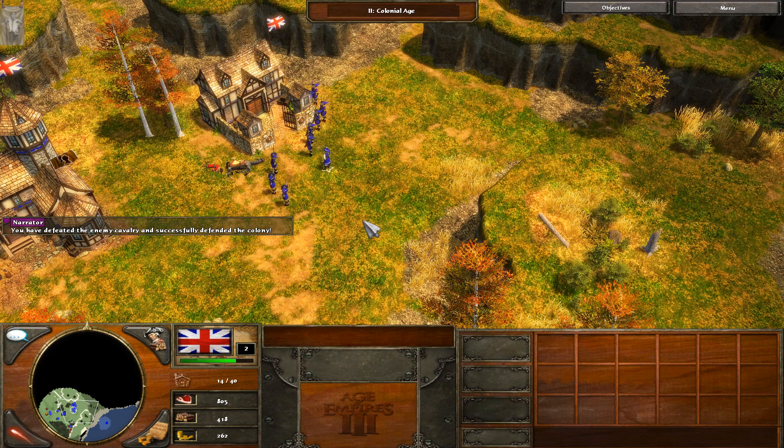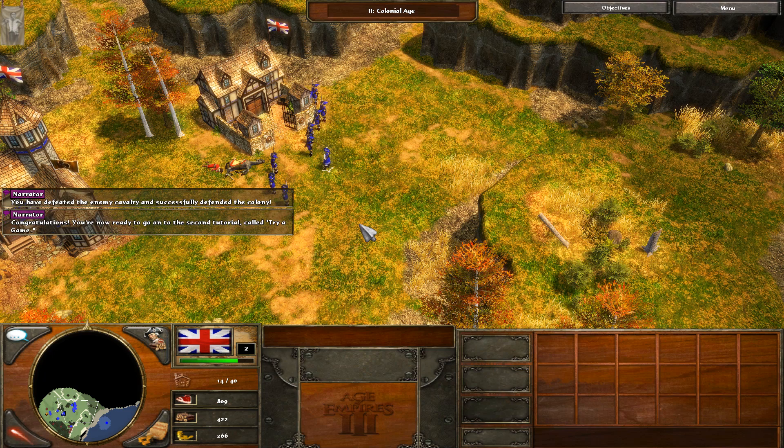You have defeated the enemy cavalry and successfully defended the colony. Congratulations. You are now ready to go on to the second tutorial, called Try a Game.